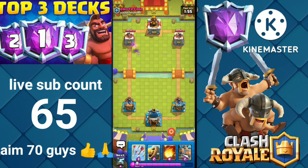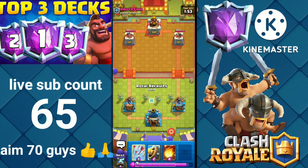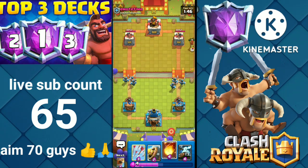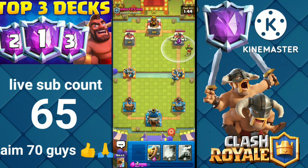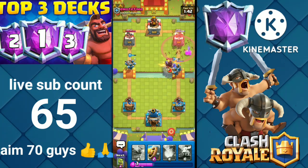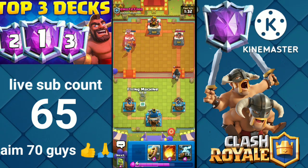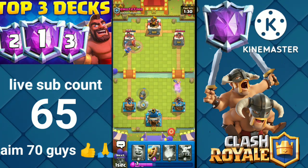Counter attack with the Royal Rocks split push. He countered it well, so let's play Royal Recruits because he can play Goblin Dog right at the bridge. Let's play Arrows on the Goblin Dart. Let's play Flying Machine — we are getting some damage.